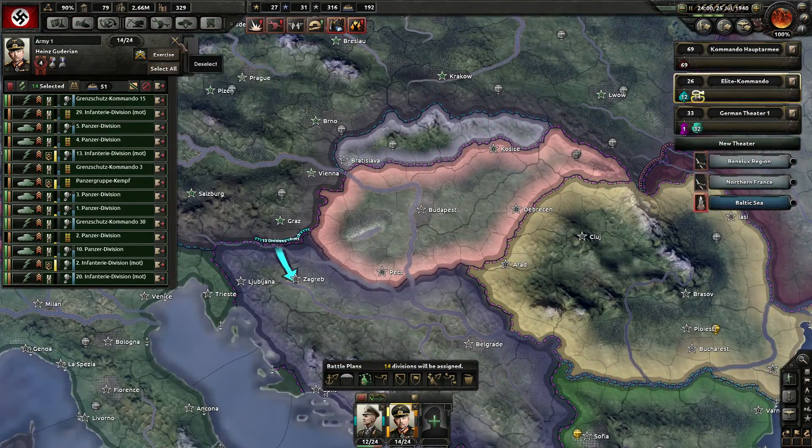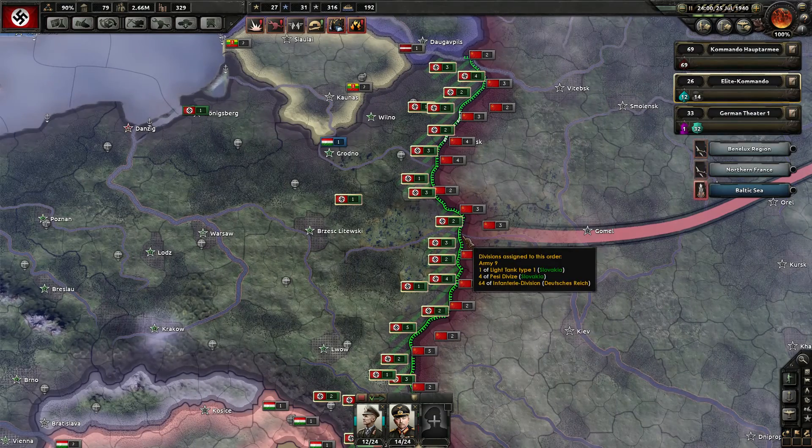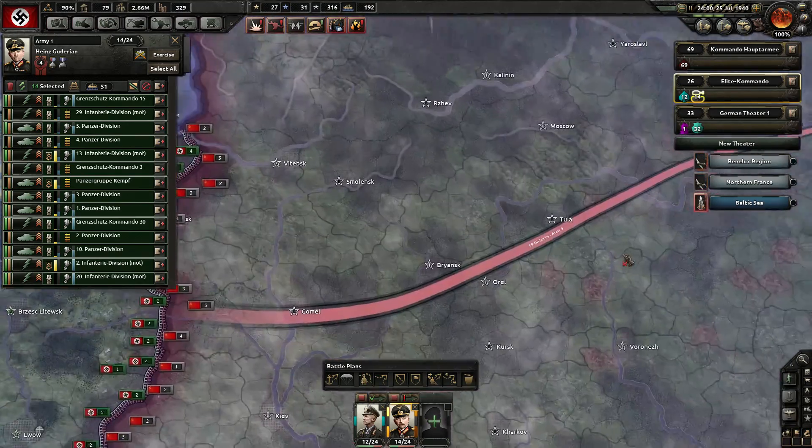Hungary is not in our faction — can't do that. Let's just make another front. Grey is easy and distinguishable.